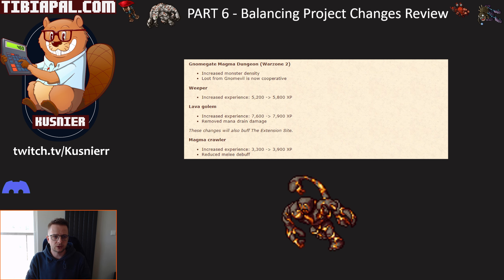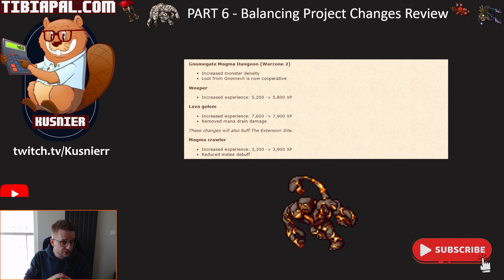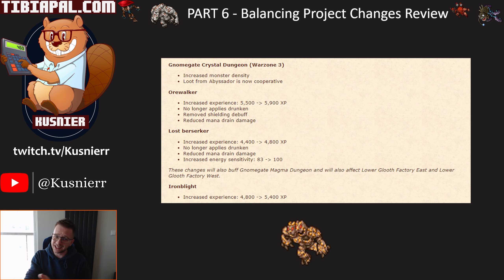In Warzone 2, we're seeing about a 10% increase across the board for those monsters, some removals of mana drain, and reducing the melee debuff. Pretty good stuff. We're also seeing increased monster density in Warzone 2, which should be a nice buff. I'm going to check this spawn out and make a video guide — I think it's probably going to be all right now.